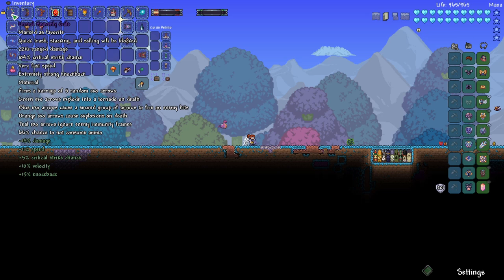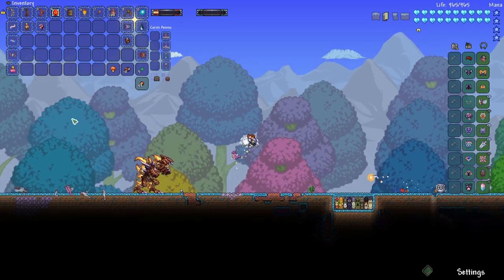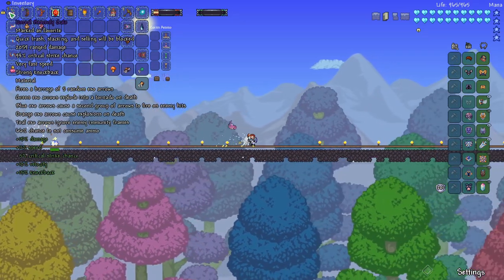Its damage shows as 2,216 with 104% critical strike chance, very fast speed, and extremely strong knockback. It fires a barrage of 5 random exo-arrows. Green explode into a tornado. Blue cause a secondary group of arrows to fire on enemy hits. Orange cause explosions on death. The teal arrows ignore enemy immunity frames, and it has a 66% chance of not consuming ammo.